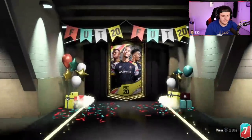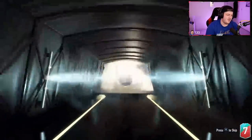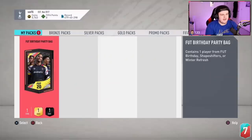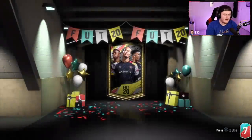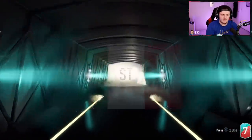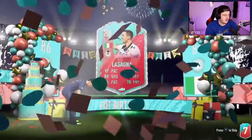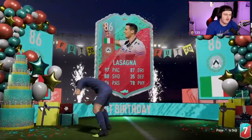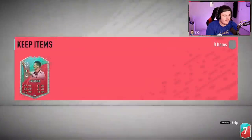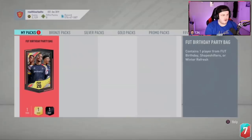FUT Birthday Party Bag — we want something good, a really big dub. Oh, it's a Winter Refresh — go away! The luck just dropped right down. He's got Mid Garrincha and Prime Pelé already — can we add to that? Italian... that's actually pretty good. That's the first Lasagna we've seen — I've heard incredible things about this card. Four-star skills, five-star weak foot, really good stats in game. I think you'll enjoy him.